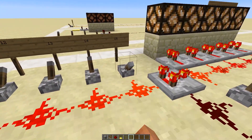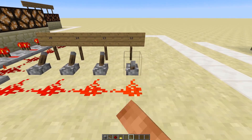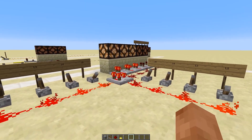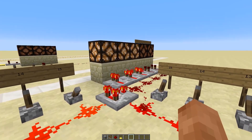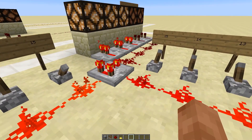So if we give it a nice 15 in the back and then take off 14, we'll get 1. If we take off 12 we will indeed get 3, as you can see the lights are lighting up. So basically: the signal strength into the back minus the signal strength going into the side.